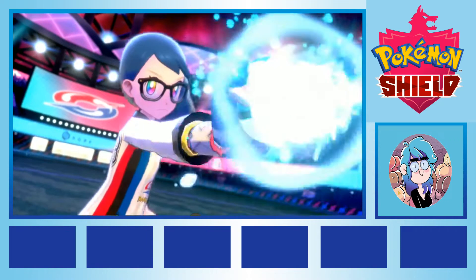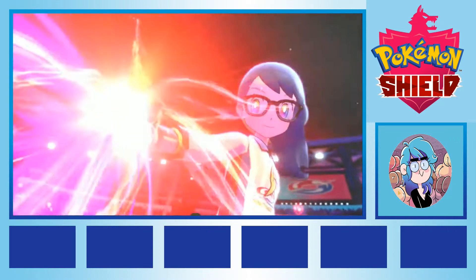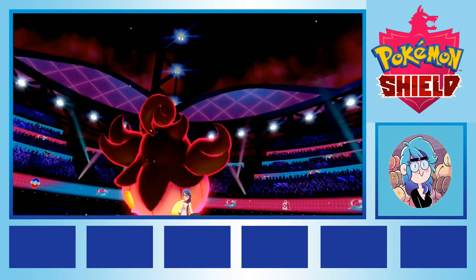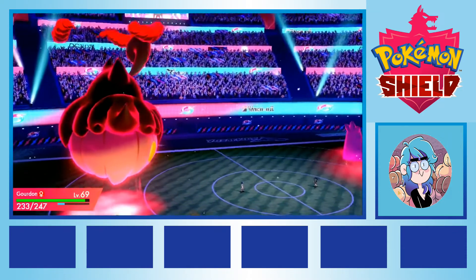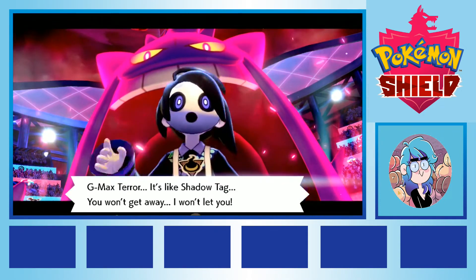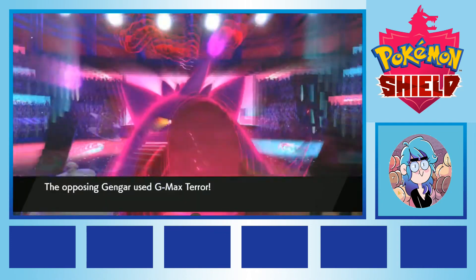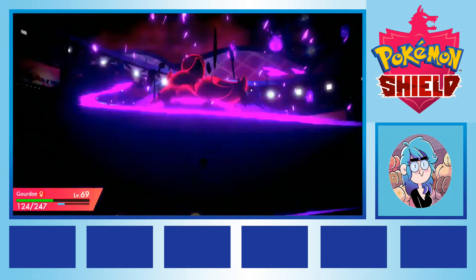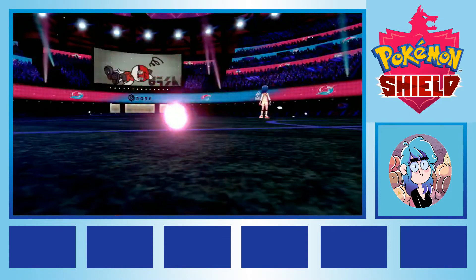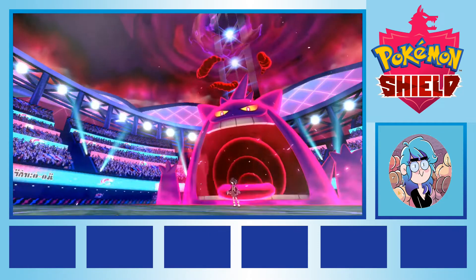We were up against a Gigantamax Gengar, but I reasoned they were just as weak to my ghost type attacks as I was to theirs, so I kept my ghost in and dynamaxed them. Big mistake. Gengar was faster, and in a single attack my ghost pumpkin was dead, along with my ability to dynamax Pokemon. I wish I had not wasted my dynamax on Gourdon, but that's the thing about hindsight. If I'd left them un-dynamaxed, I could have used Shadow Sneak, a move that always goes first, and while that wouldn't have killed them and it wouldn't have done as much damage as a dynamaxed ghost move, it would have done some extra damage, and I think in hindsight that would have been enough to make the difference and let me survive this gym.